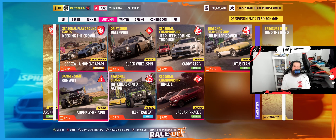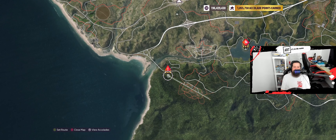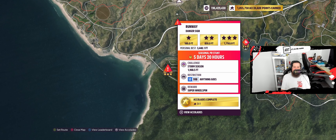Welcome back to the channel. Today is the PR stunt speed run. We're gonna start out here with this danger sign runway — this is the crazy one located at the airport. 1,968.5 feet. Let's just call it 2000.